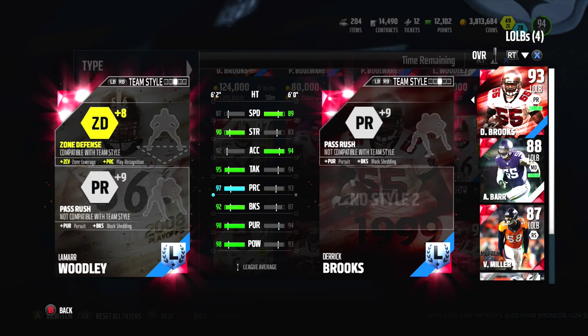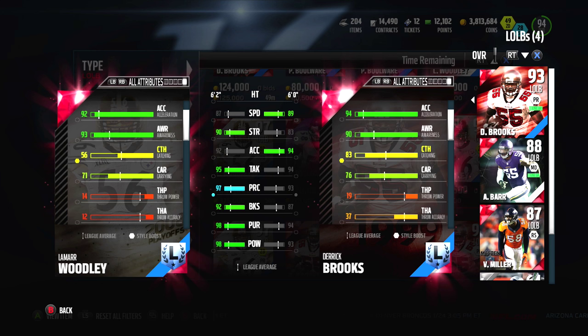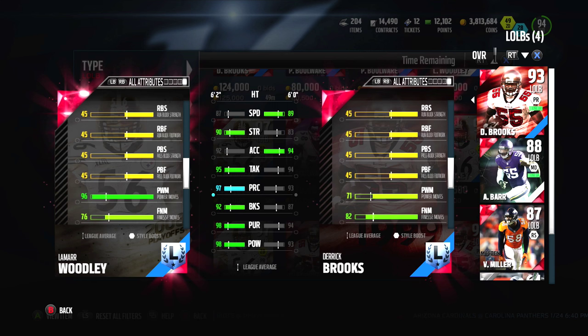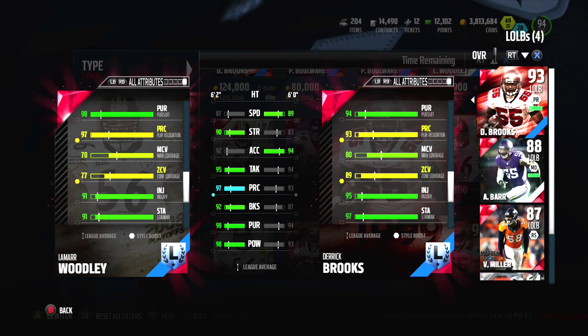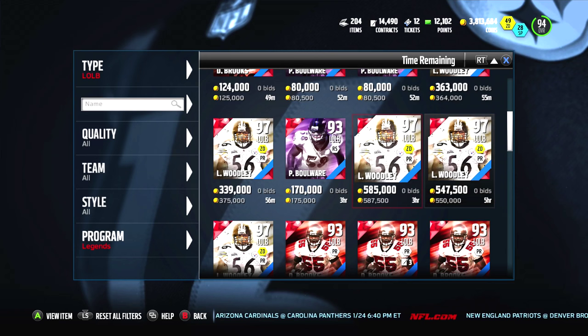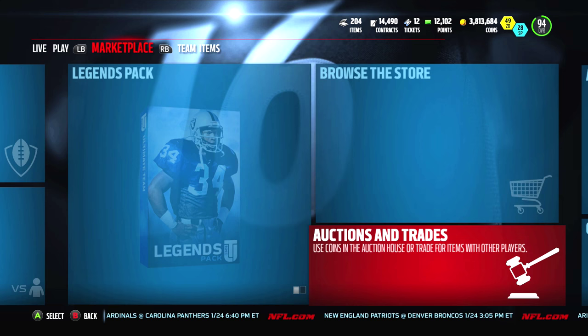The boy could lay the boom. He can't catch anything — that's the only thing I'm scared of, because I was thinking we'd replace Derek Brooks with Lamar Woodley, but boy can't catch anything. He's definitely a 3-4 over a 4-3. And yeah, he can't really catch. Hit power's 98 — pretty nice card. 71 zone, 77 zone, 70 man coverage. I kind of use Derek Brooks in zone a lot, so I don't know. Maybe we'll get this card. I think it's going for somewhere around 350, 375. The next time legends come out, that card will be like 200 coins.